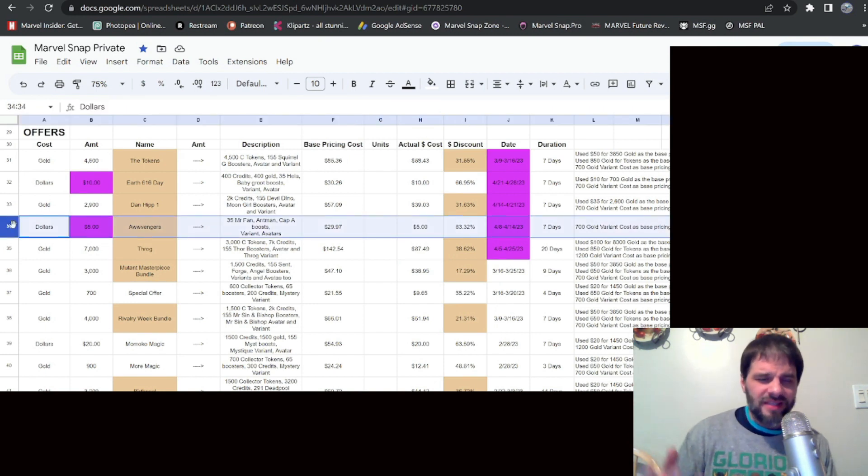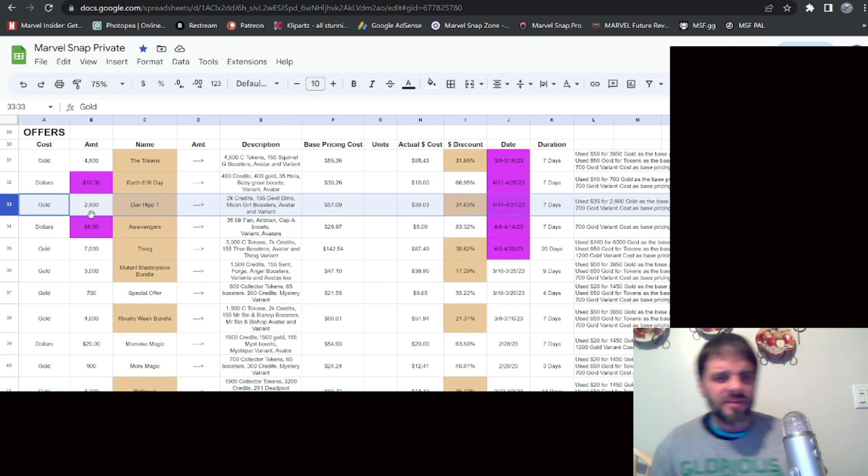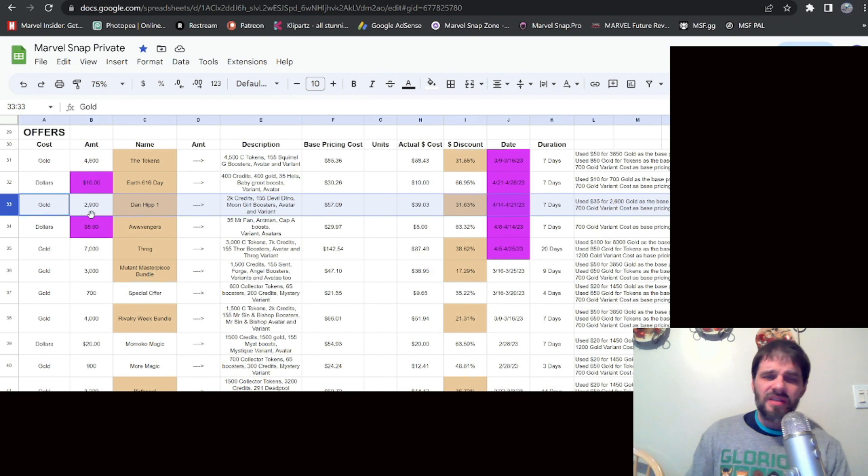The All Vengers bundle originally had 700-gold variants, bringing its base cost to about $30, but it's going to be $5, which is fine — it's a huge discount, though you only care if you want those variants. The Dan Hip bundle at 2,900 gold includes 2,000 credits, Devil Dino and Moon Girl boosters, avatars, and variants. Base value about $57, actual cost about $39, a $31 discount — not bad. Unless I really wanted those variants, I'd probably save my gold for something I really want.